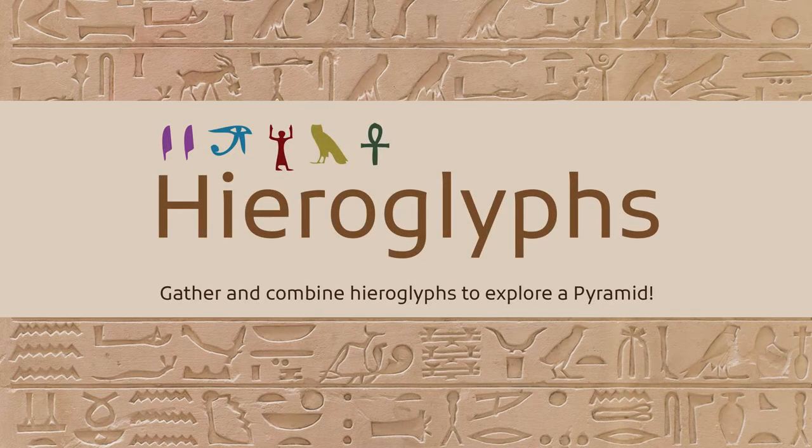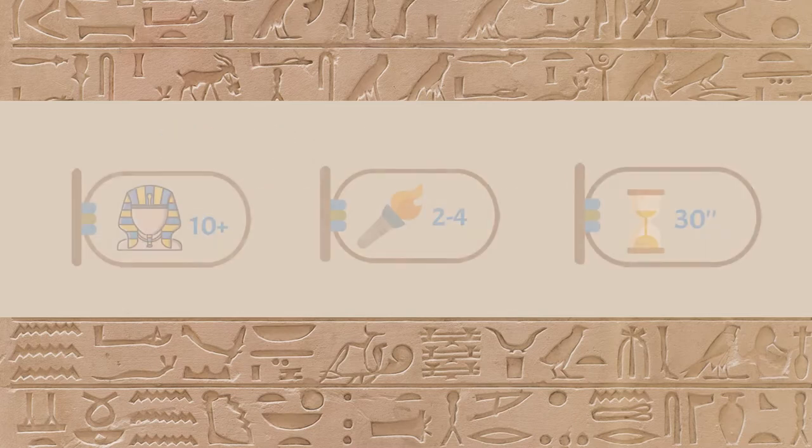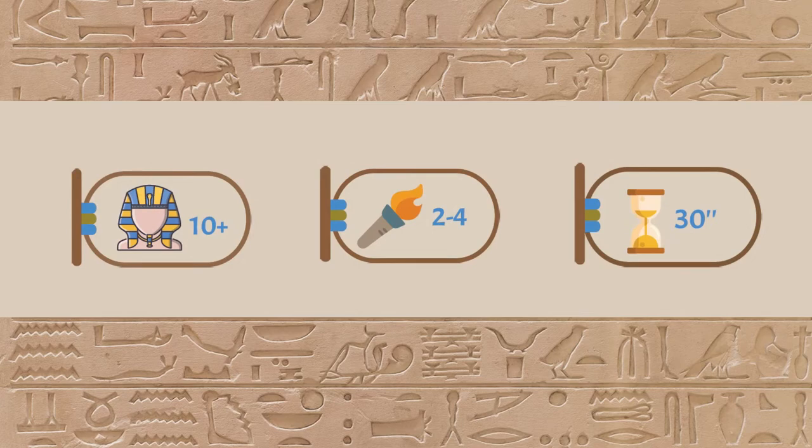Hi everyone! Welcome to Hieroglyphs, a set collection game where the players are archaeologists exploring an ancient Egyptian ruin by gathering hieroglyph tiles, which they can combine to advance on the game. The recommended age is 10 and above, from two to four players, and the duration is 30 minutes.